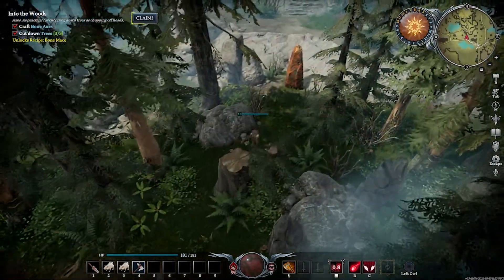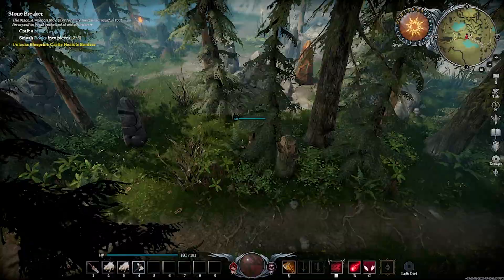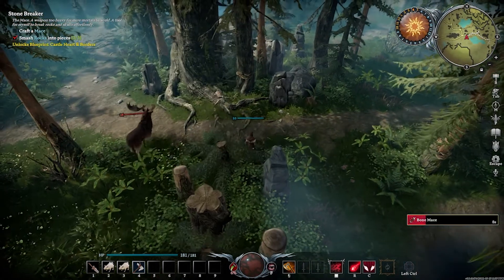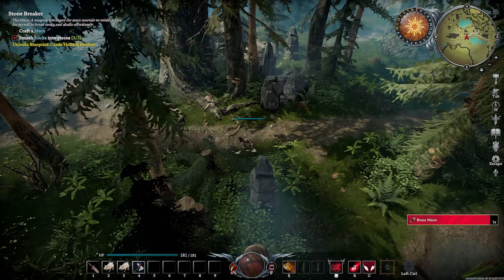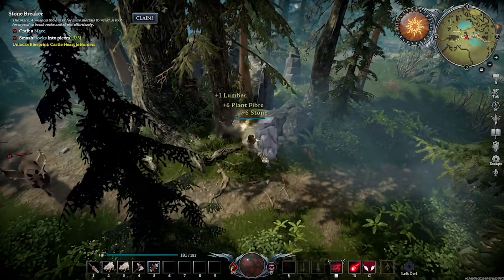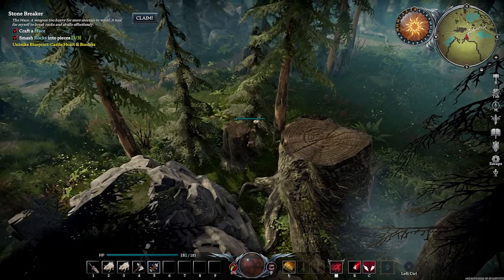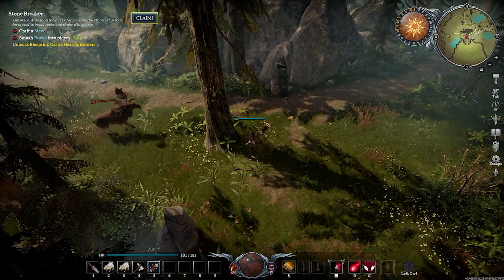What's that? Level too low — oh, that's handy. Burn mace now. Smash rocks into pieces — well, that's not gonna be hard. Craft mace now. Come here, you bugger. I still have no idea where I'm going.